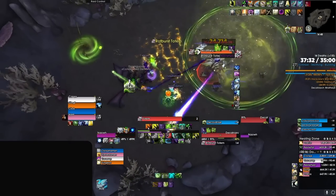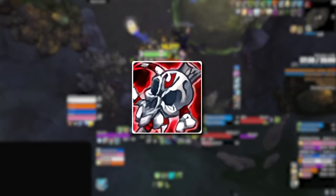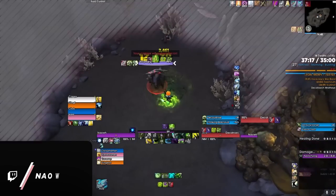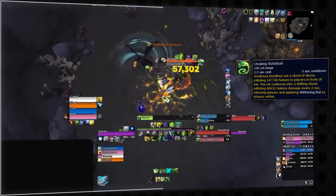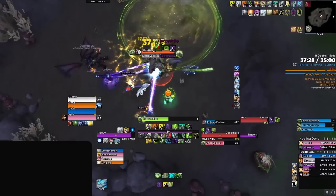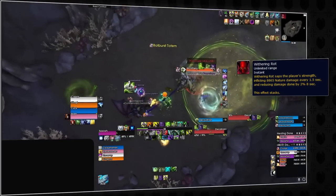Decatriarch Wrath Eye in Brackenhide Hollow is our first pick for a major DPS check, not on the boss herself but on the totems that will spawn throughout the fight. To start the encounter, tanks should pull Wrath Eye close to the side of the walls, because she will quickly cast a frontal called Choking Rot Cloud, dealing heavy damage and spawning a cloud that travels around the inside perimeter of the room. Getting hit by the cloud will silence players and apply a debuff called Withering Rot, which decreases damage done while active.